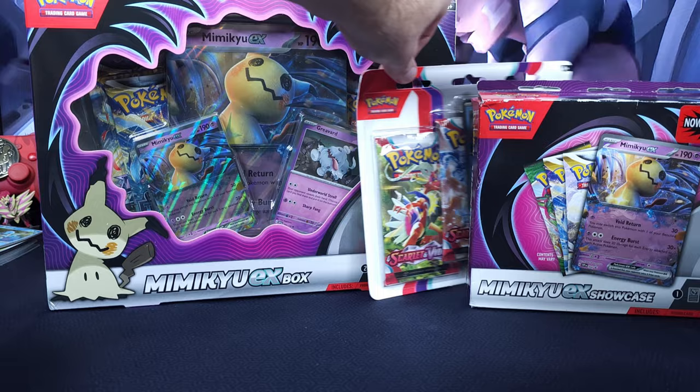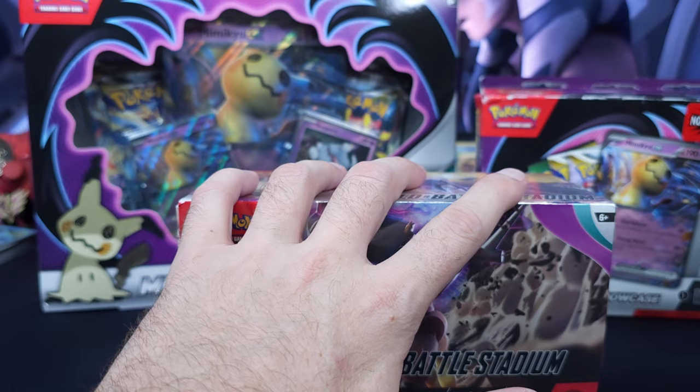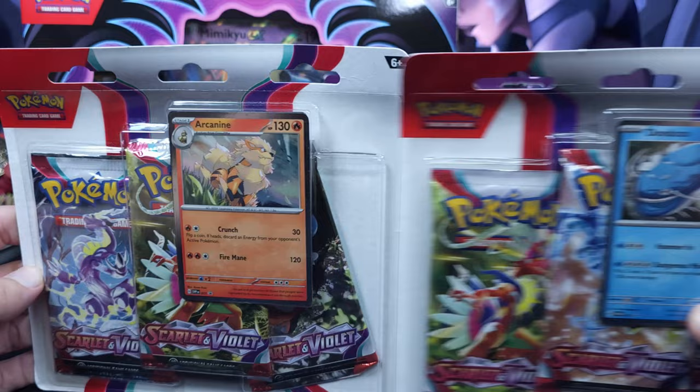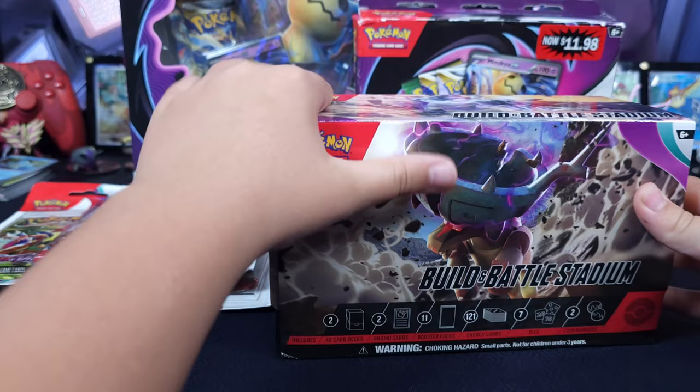Hey everyone, Fam Rips Pokémon, happy Saturday! It's Jordan and the Aiden dog, and we are doing more of our promo stuff. Aiden's gonna dive into his Build and Battle Stadium — he's very excited. We're doubling down with the Mimikyu even though they both have the same one. That's the real product. We're gonna toss in an Evolving Skies, and then we've got the Arcanine and the Dondozo three-pack blisters, but we're gonna let Aiden dive into his Build and Battle Stadium first.